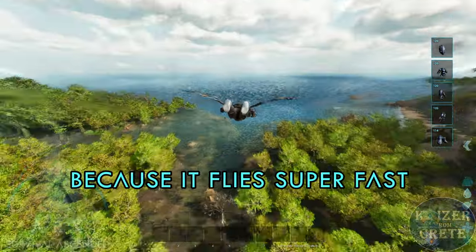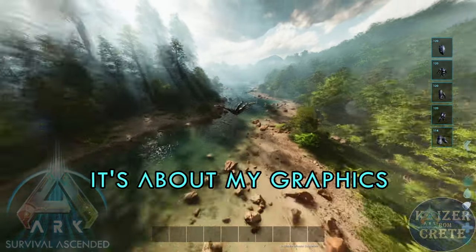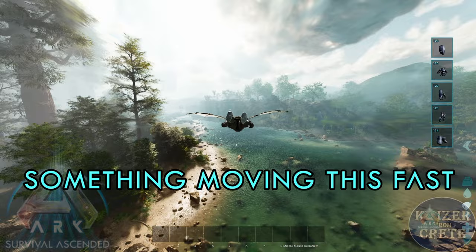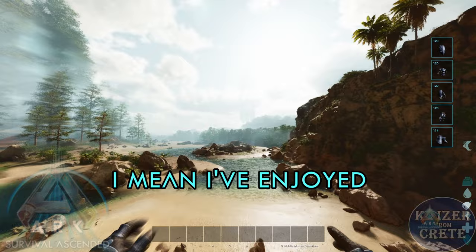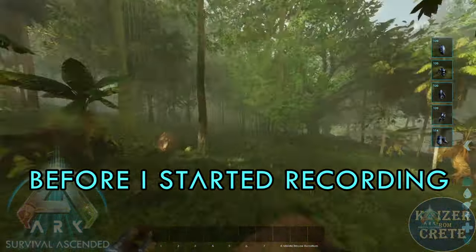Since it's designed to be a glider, flying upwards makes the legs look pretty bad. Also, again in third person view, because it flies super fast you get this glitchy look. I don't think it's about my graphics — I think the game just can't handle something moving this fast. But as long as you use this in first person view, everything looks great.